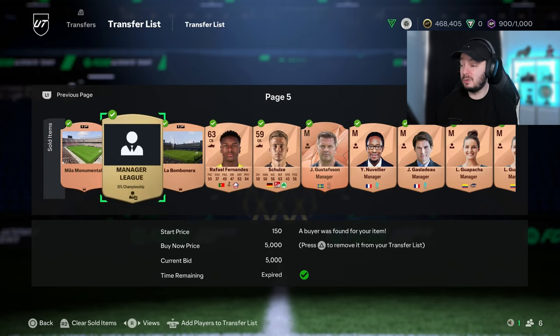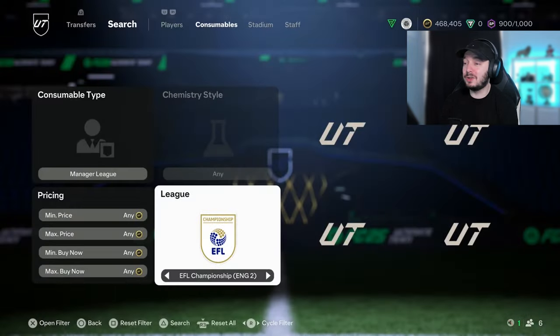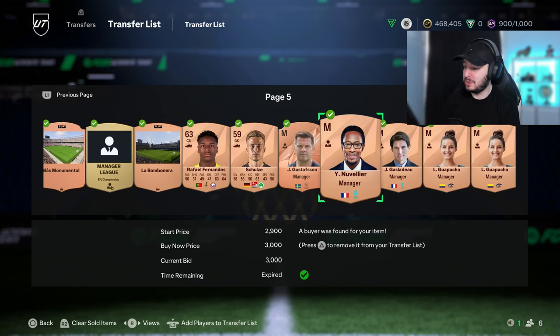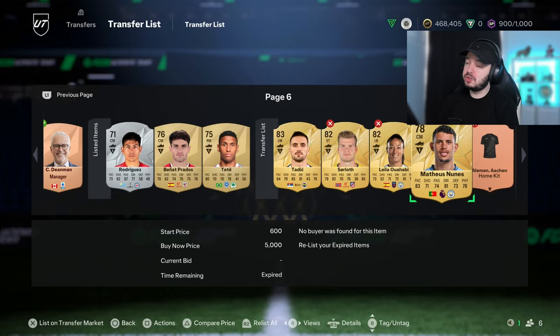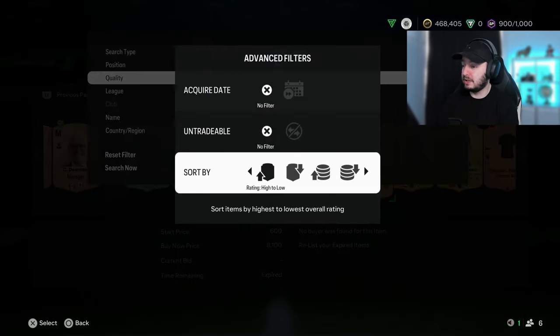When you open bronze packs make sure you check the stadiums because some of them are worth a little bit, and some players were worth something as well. The second league of England went for 5k because there were foundation objectives for it, and also because of Sissoko who is like a beast of a player - they went to 5,000 coins. If you still have them in your club, sell them - easy coins, 5,000 coins a pop. We sadly only had one. Bronze players from bronze packs, managers, and dupes we've been selling as well.